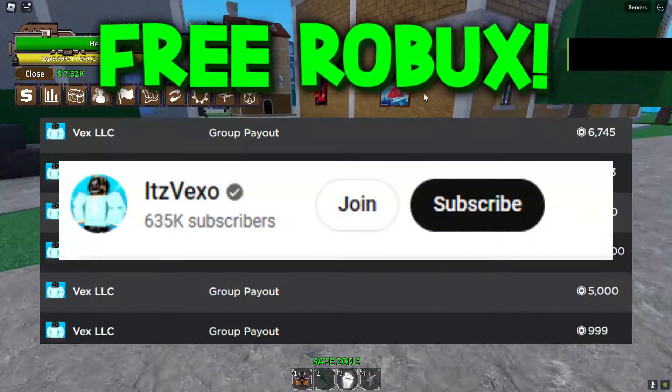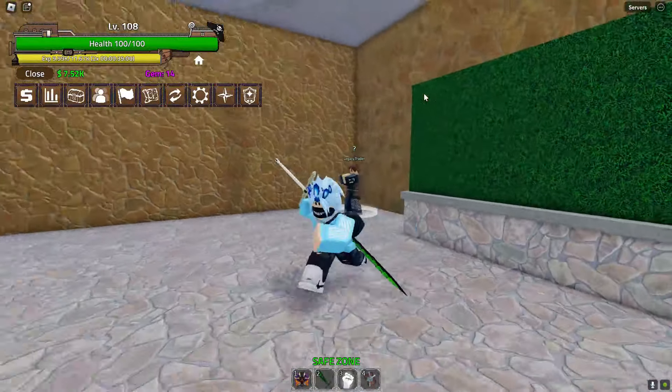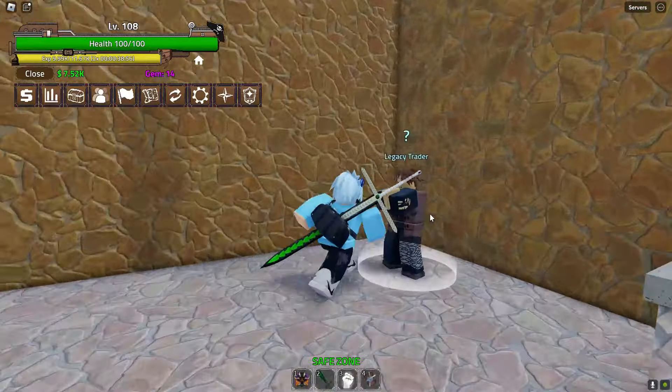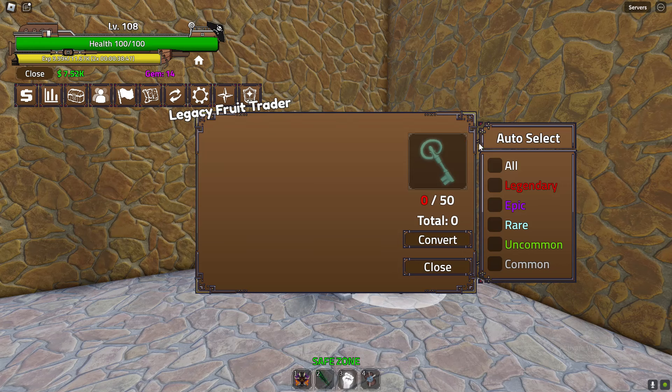Welcome everybody. In today's video I'll show you how to get copper, gold, silver, and platinum keys. This is basically how you get all of the keys in King's Legacy. As you can see, you've got copper, iron, gold, and platinum keys.